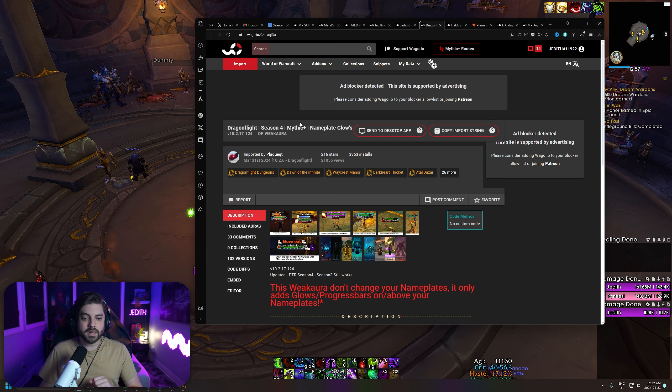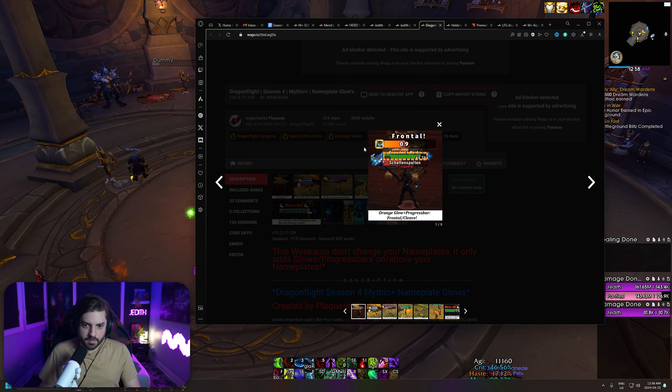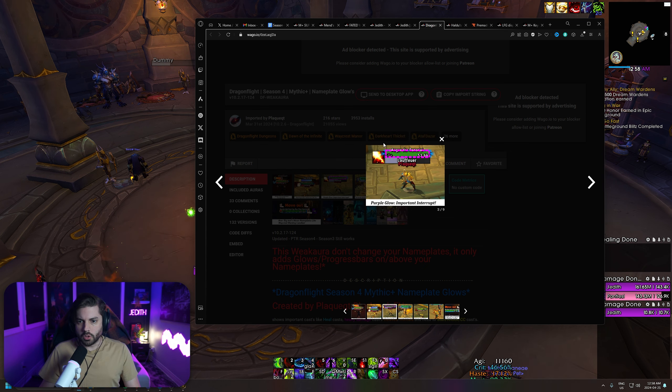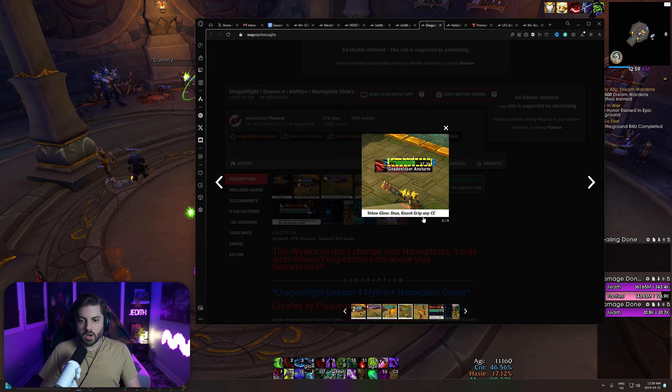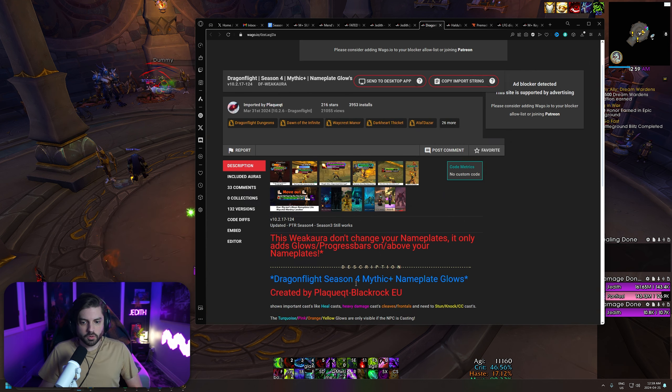This one I've included in all of my pre-season videos — the Plaque QT nameplate glows. I get asked about this weak aura all the time on stream. It does some really cool things when you're in a dungeon. It puts things on top of enemy nameplates. If you're fighting a mob that is about to cast a frontal or is casting a frontal, it puts a progress bar on top of their head that says 'frontal.' Purple glow means it's an important interrupt. Turquoise glow is a heal or absorb cast. Yellow glow is a stun, knock, grip, or NECC. White glow is a focus target. It was really useful in Waycrest Manor when the soul charmers cast their candles and you need to move out of them. This has been updated for season four.